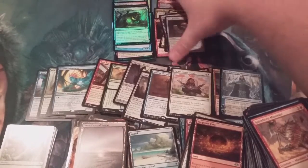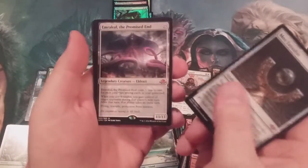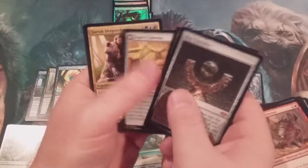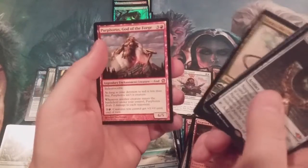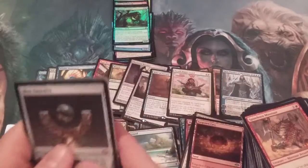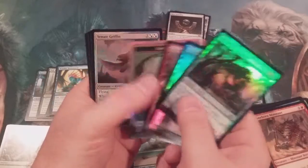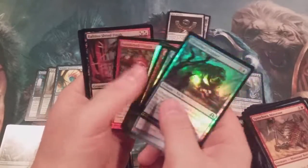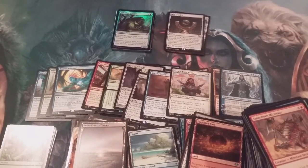Let's take a look at how we did: 36 packs, 7 Mythics. Mox Tantalite, Emrakul, Azor's Gateway, Sarkhan, Bonfire of the Damned, Kiora of the Crashing Wave, and Purphoros — a great stack of Mythics. A huge stack of foils — 12 total, not counting the token. A foil in every 3 packs, a Mythic in every 5 packs, folks. 75 — let's do another 75. Go forth, enjoy this day. Bye!